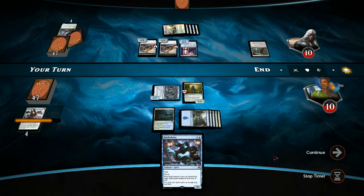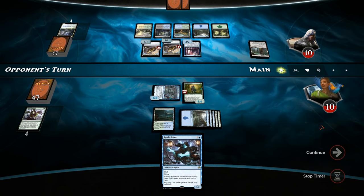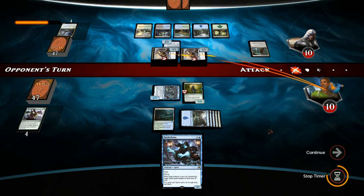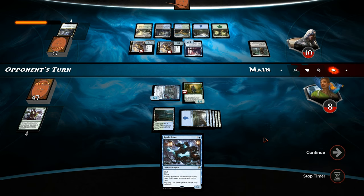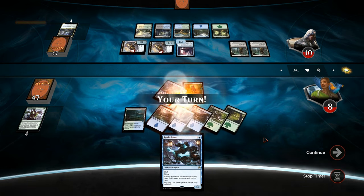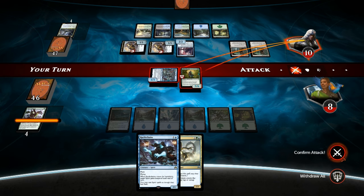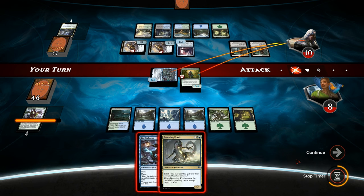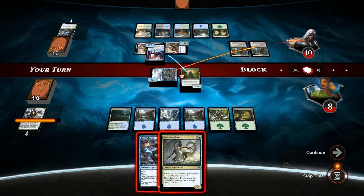Rattlechains is not great against Thopter tokens since they can just block it, so we'll take 2. Another Rogue's Passage and no play — interesting. Bounding Krasis is not bad, so we can attack with both. If we're afraid the opponent has their own Bounding Krasis, we can keep ours up and make the opponent make the first move. They just jump — that's fine, and I think we just pass.